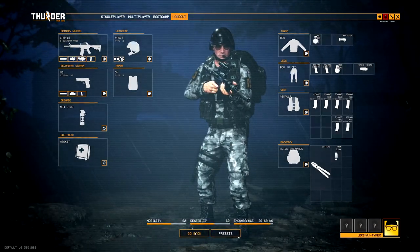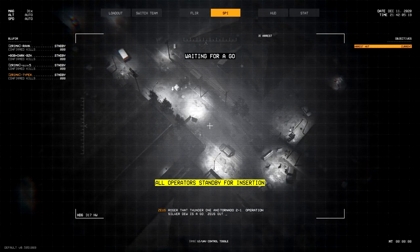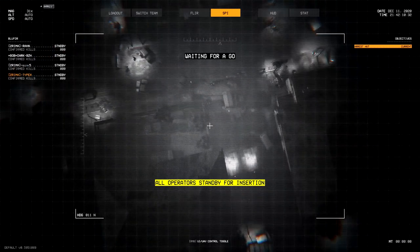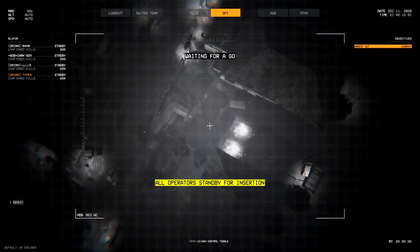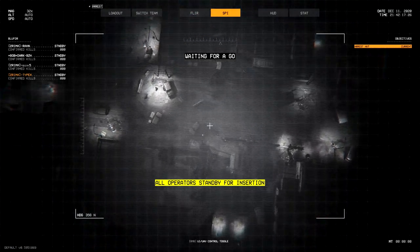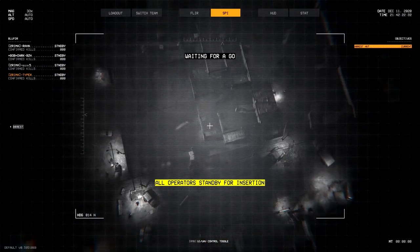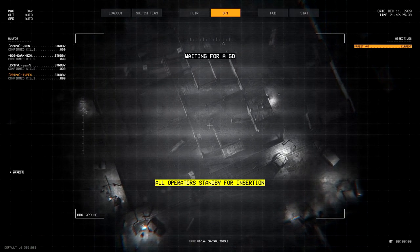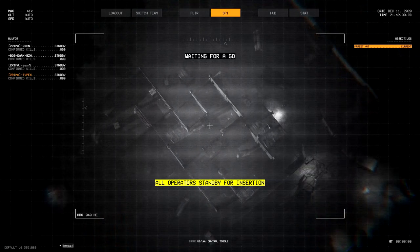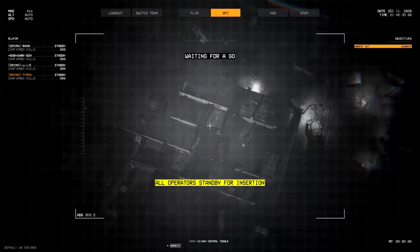Une fois que toute l'escouade est prête, vous êtes envoyé sur le lieu de l'opération. Un drone se trouve déjà sur place et il va être très important pour mettre en place le cheminement tactique de votre progression sur le terrain et pour évaluer les forces en présence. Je vous laisse découvrir notre première opération dont l'objectif était de capturer une cible de haute valeur et de l'extraire. Bon visionnage.